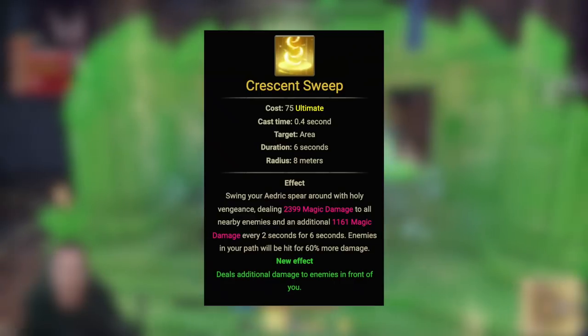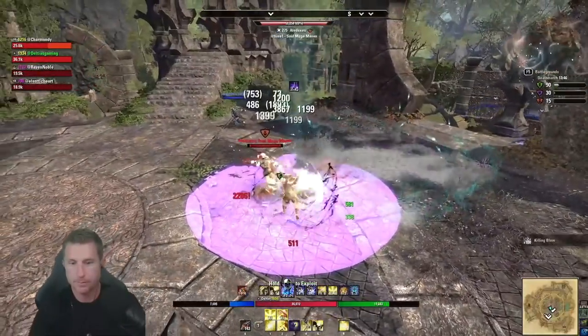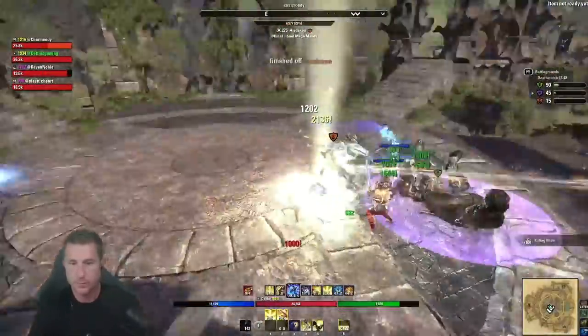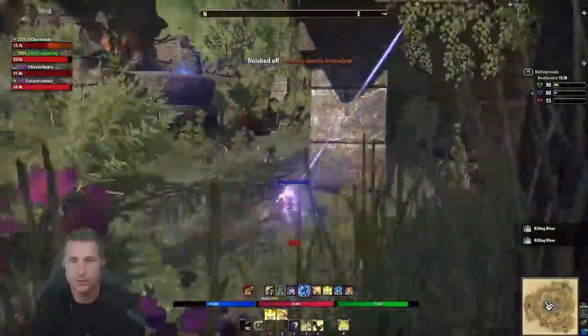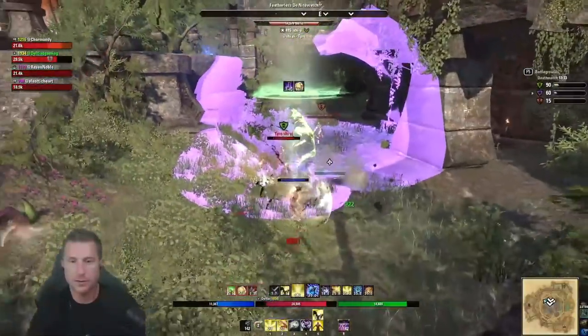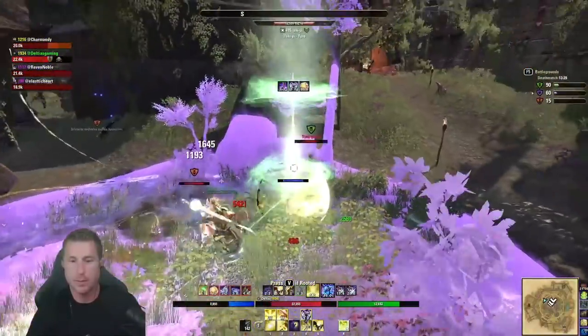The ultimate on the front bar is Crescent Sweep — our low-cost nuke. Its strength is that enemies in your path take 60% more damage while kneeling after being stunned, resulting in massive burst damage even against tanky players. With buffs up I can hit this for 12,000 damage in a full 360-degree radius, and the cost is super low.